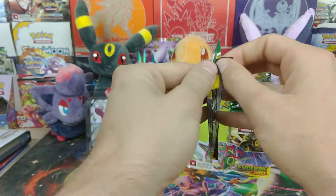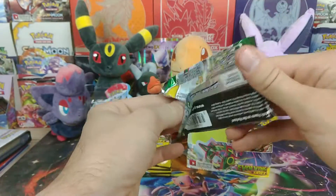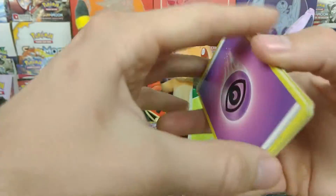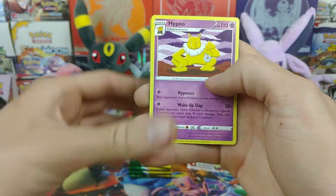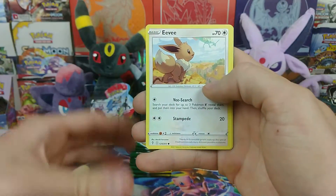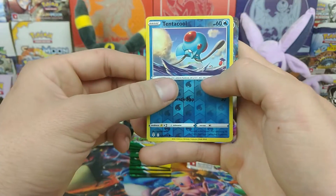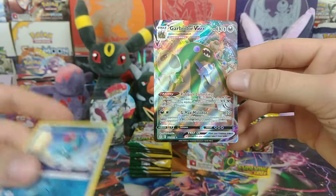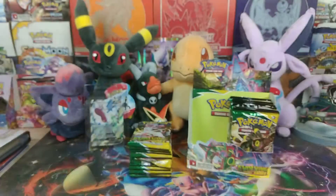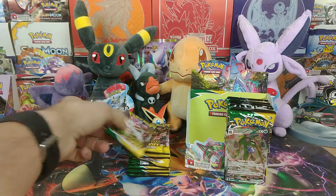All right, let's see what we can get in here. I'm still looking at that Metachim V Alt Art in the back — it is just so goofy looking. Four to the front. I saw something special, I think. We have a Hypno, Fletchender, Lantern, Litleo, Eevee, Heedifly, Hitmonchan, Lotad, Tentacool Reverse, and — oh — we have a VMAX. We have a Garboader VMAX. That's a pretty cool pull. We'll toss that guy right up there. Boom, there's some more code cards. But on to the next.